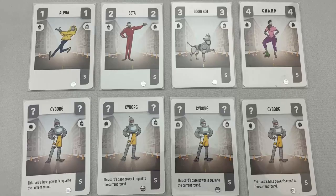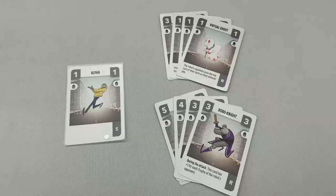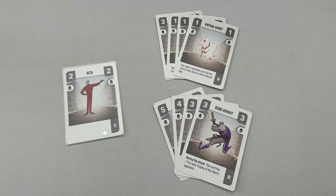Level 1: the basic robot just uses all S cards. For level 2, replace Alpha with a random R card. For level 3, also replace Beta with a random R card. For level 4, also replace Good Bot with a random R card. And for level 5, also replace the champ card with 2 random R cards.